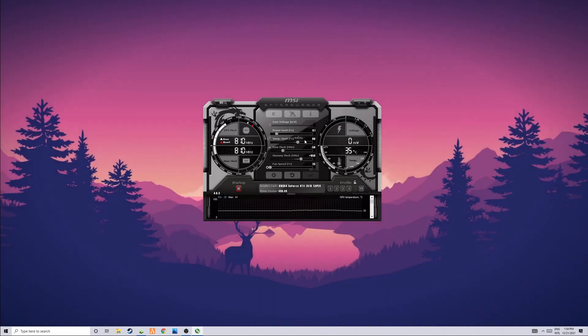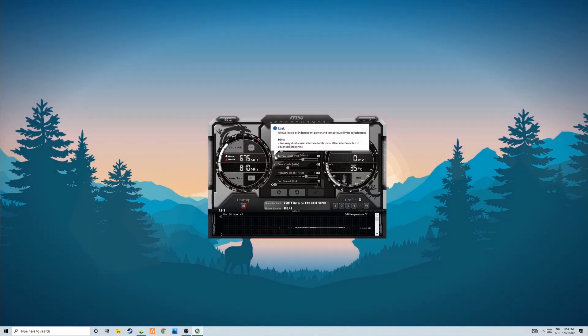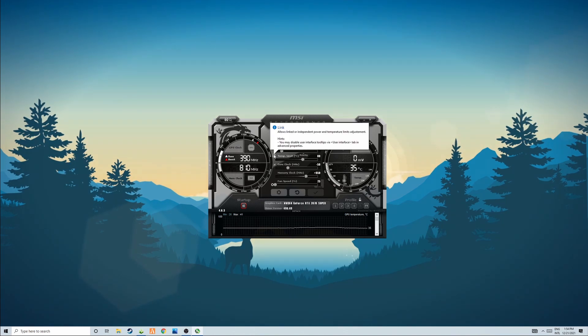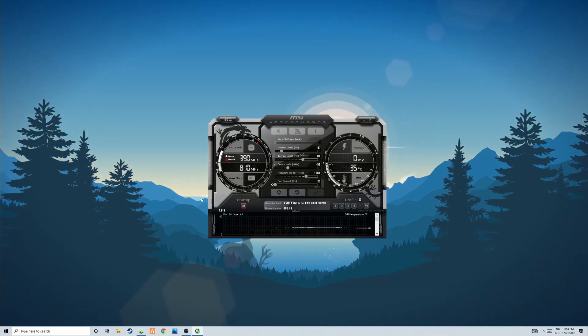If it goes over that range, it just resets your settings back to normal. This is a very good safeguard to make sure your GPU doesn't exceed your desired limit. There's also a lock icon you can press which allows linked or independent power and temperature limit adjustment — you can let it adjust automatically or set it manually yourself.